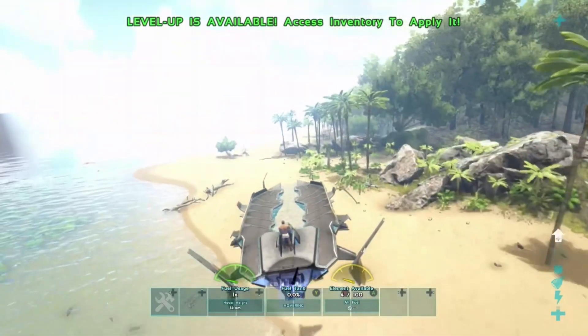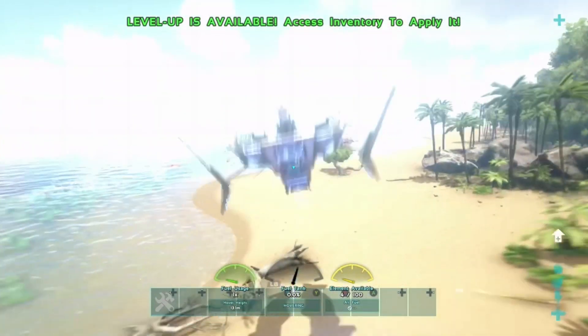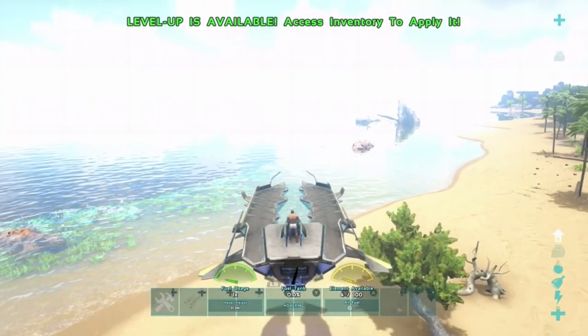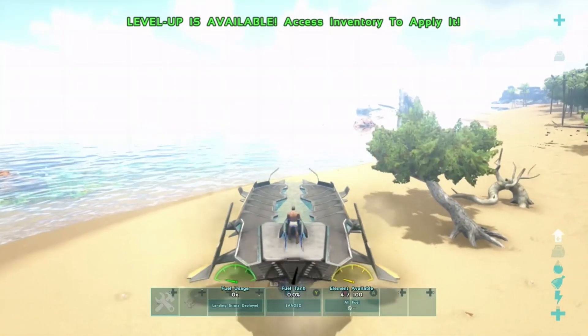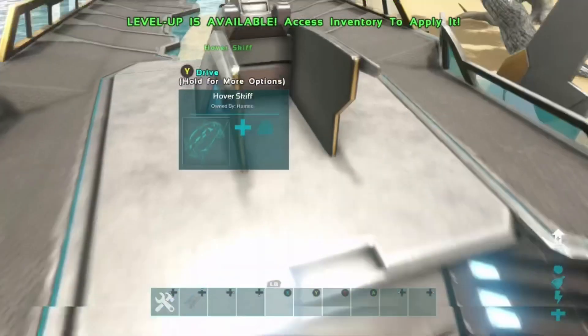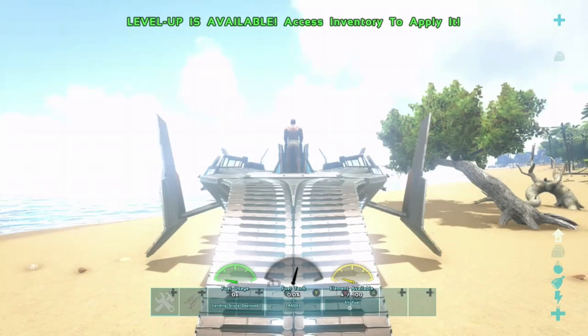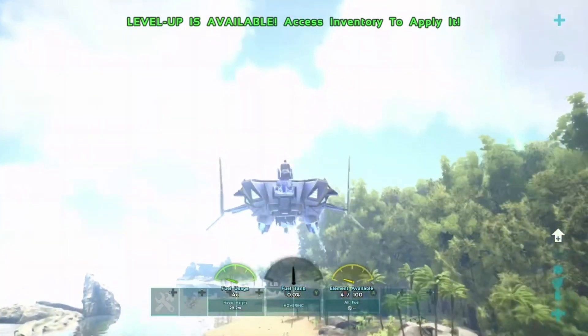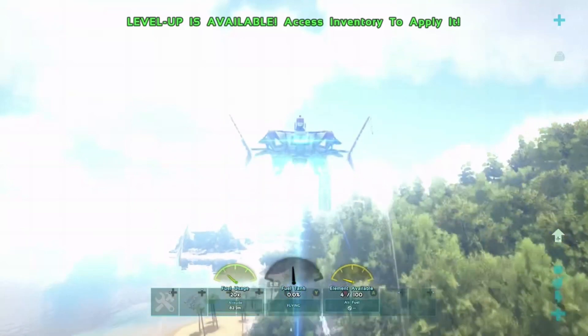Important: when you do this glitch, make sure the skiff is deployed with the legs down and everything like that. Make sure it's not already hovering and using element, otherwise it's not going to work. As you can see in the gameplay, when I get off and get back on it still says four out of a hundred and nothing has changed.